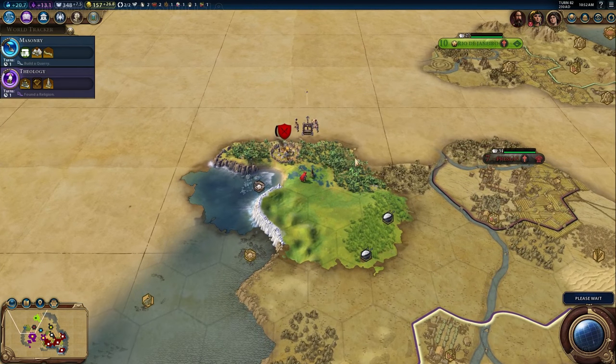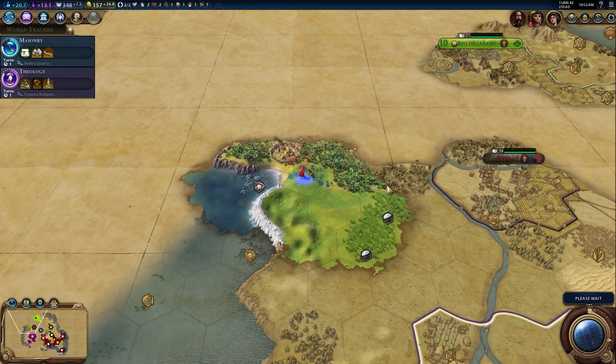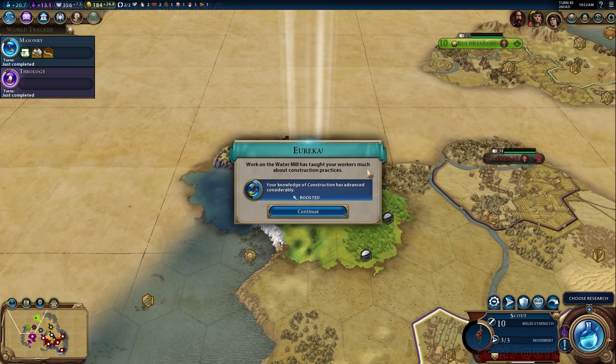We do have a barbarian encampment — there are barbarians throwing rocks at my scout, which is not very friendly. He's going to melee attack as well, but that is going to kill him.